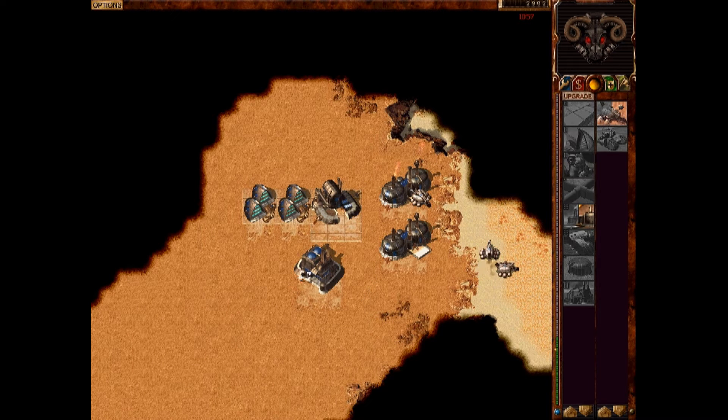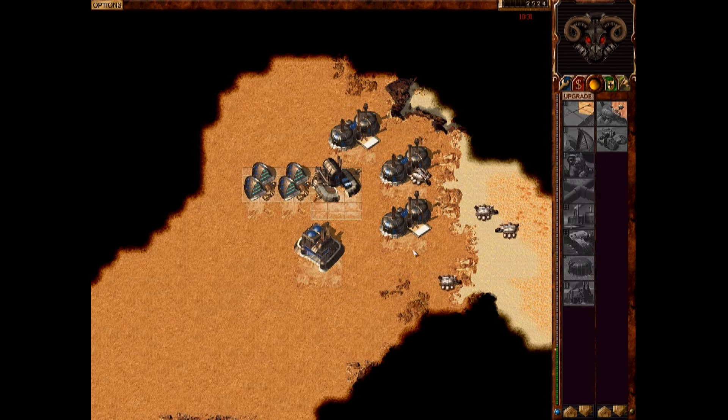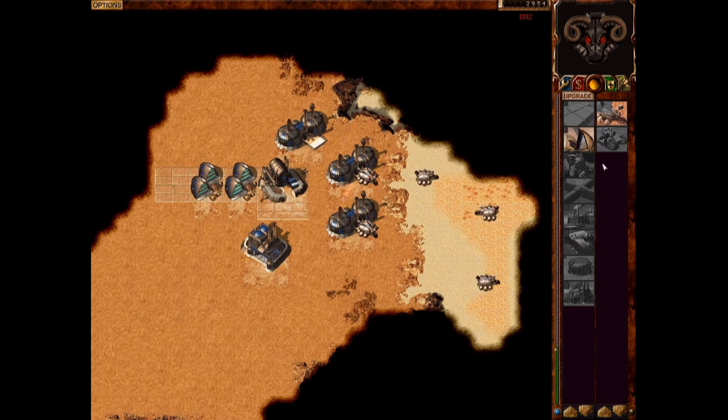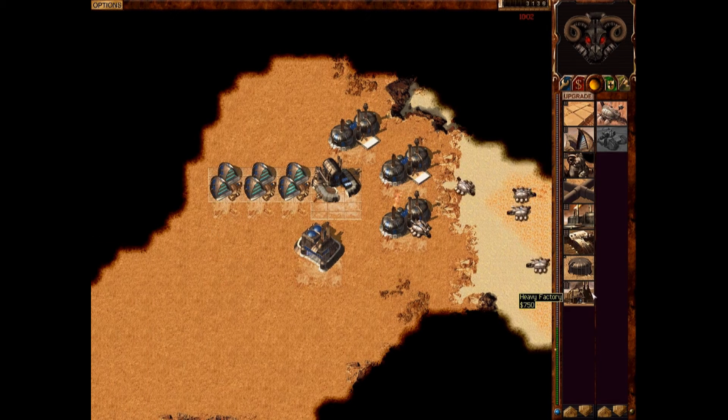We have three harvesters. As we wait for more building, as soon as the next one's done, you want to click it and keep building. Once you hit three refineries, you're going to want to get more power, because if you throw down anything else you're going to run out of power — and when you're out of power, everything builds slow and it's not fun.